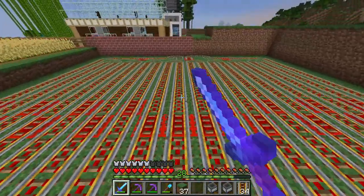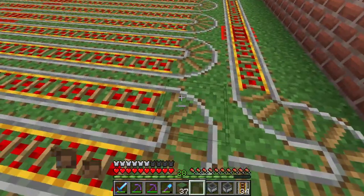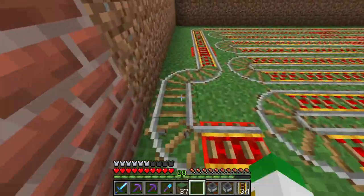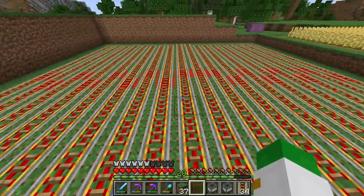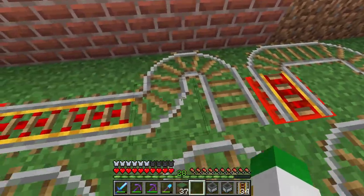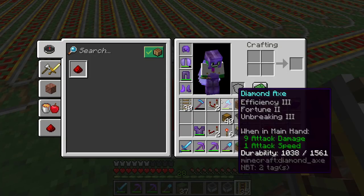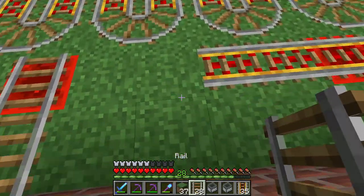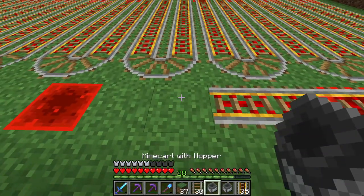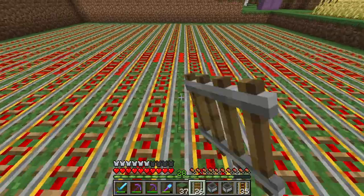We have two rail line systems going back and forth; one goes one rail less out than the other to make room, but the whole footprint other than small bumps is 18 by 18. The tricky part is connecting the rail ends — if you just go straight they'll connect to each other, which is impossible to avoid, so you have to route around like this.